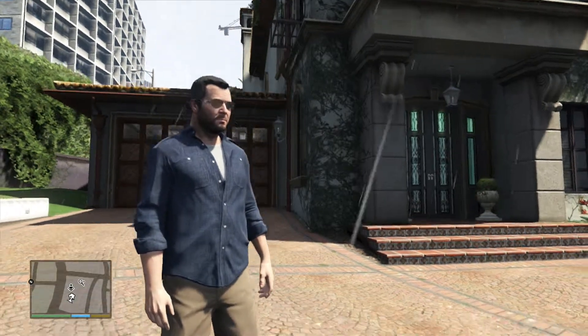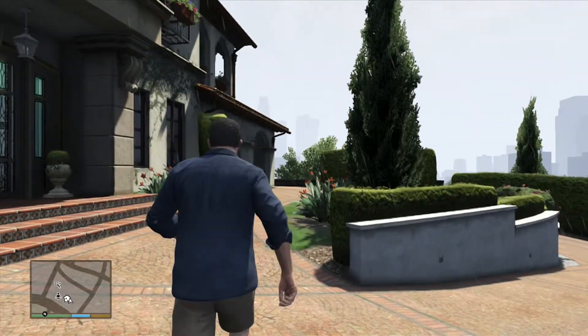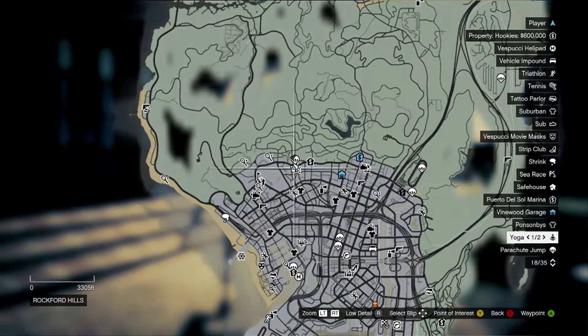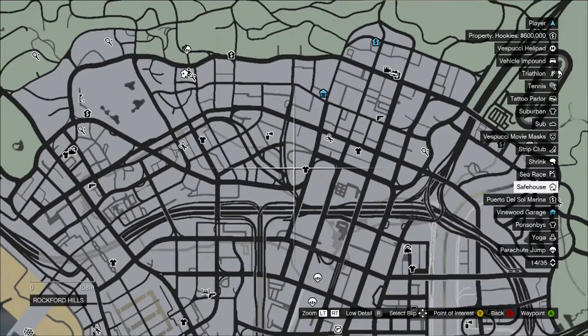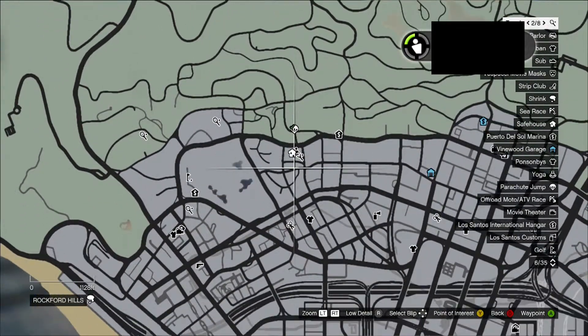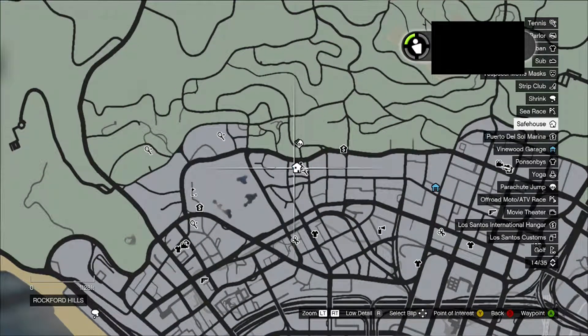So this glitch will work when it is raining — it just has to be daytime so the sun can be shining. First, if you want to know where Michael's house is, I have it right here on the map for you. It's by the paint and spray, the clothes, the golf course, and also the base jump, or the Eclipse Towers.